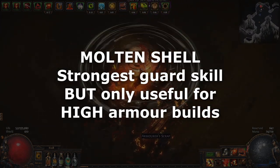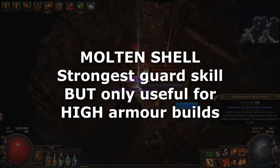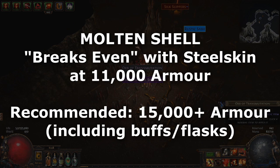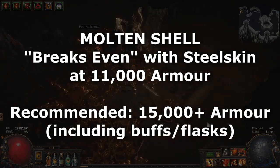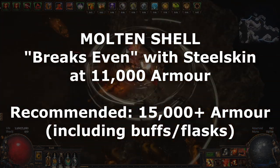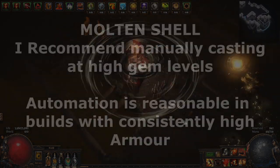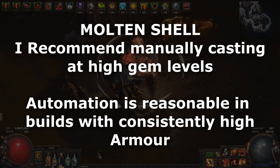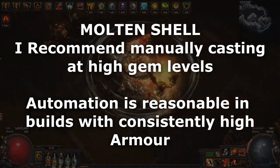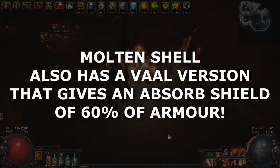Molten shell is extremely strong but much more niche. It mitigates more than steel skin and can have a larger absorption amount. However, it has a longer cooldown than steel skin and requires armour investment to be effective. At 11,000 armour, molten shell gives the same absorb shield as steel skin, but you want to go a bit above that to make the higher cooldown worthwhile. As such, I'd recommend that builds with at least 15,000 armour use molten shell — that's including the granite flask effect and molten shell's own armour. Manually casting molten shell at high level is fantastic as it allows you to gain a large amount of armour and absorb shield when you need it. Automation is also decent and a mid to high level molten shell on cast when damage taken will work well with high armour builds. Overall, if you have 15k or more armour, use molten shell however you like.